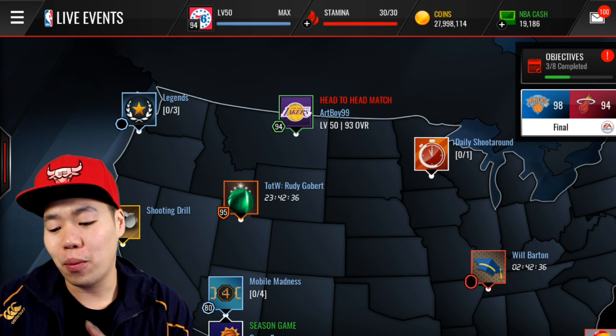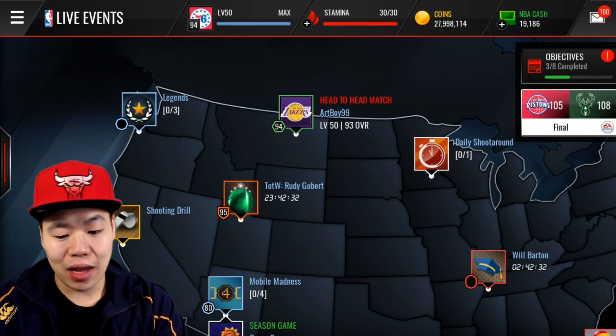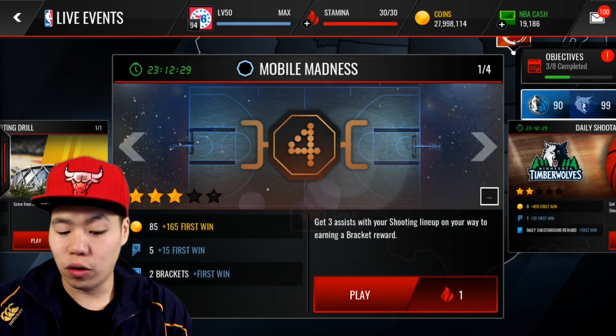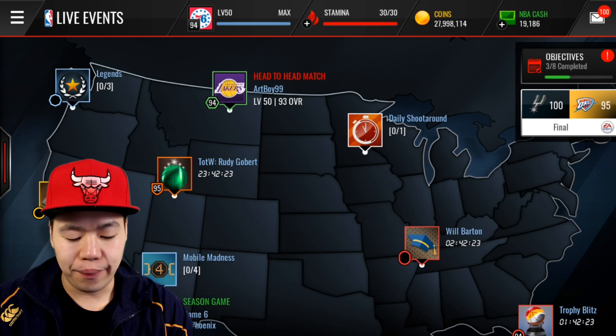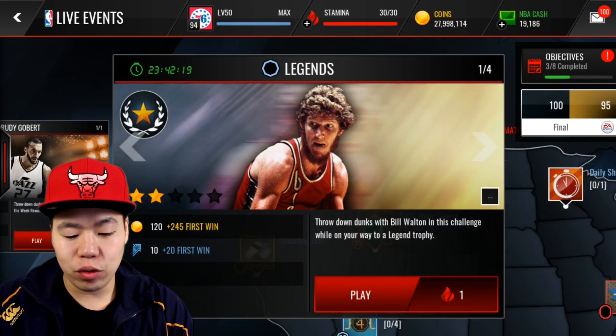Not only is there new content for the mobile madness pack, EA also decided to give us one stamina day. So you can do the campus hero for one stamina, which is going to be very helpful for trying to get those gold players. You can also do the team of the week for one stamina, so that's going to be really cool. We also have new legends today.